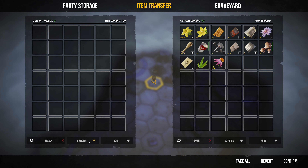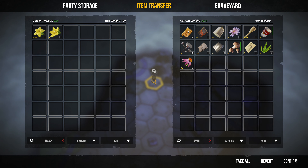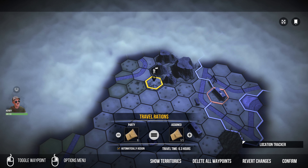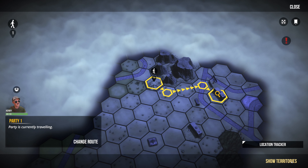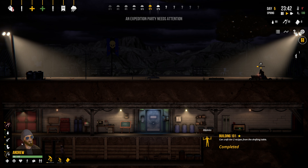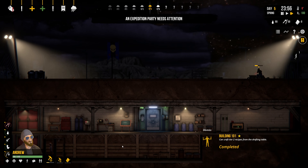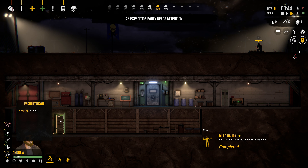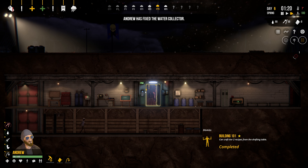There we go. Let's view our items — I can probably load up all of this. We still got 40 pounds left. So what we're going to do is change our route and go over there.